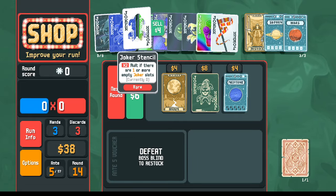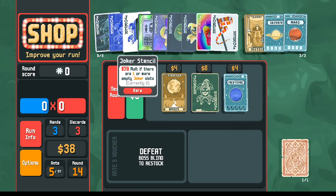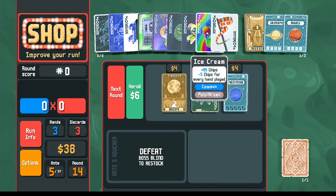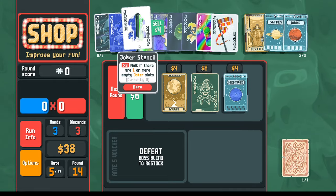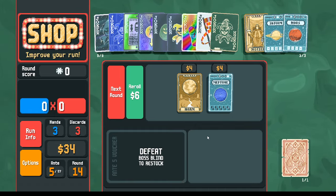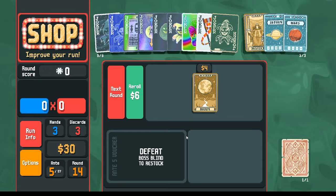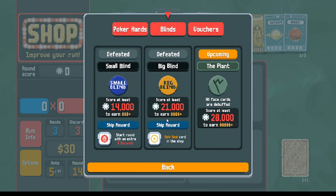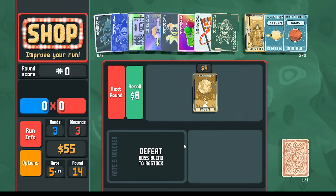Now in order to make this stencil work - the stencil we bought a long time ago - I need to make room. I don't want to give up my constellation or my blueprint, or even my banner giving me chips. So I'm going to replace this stencil with a blackboard. Now we're in the end - we just beat the big blind, just got one more shop left. I'll sell the egg so I can spread out my re-rolls. Re-roll once for mercury, then re-roll once, twice, just so I don't have to re-roll later.